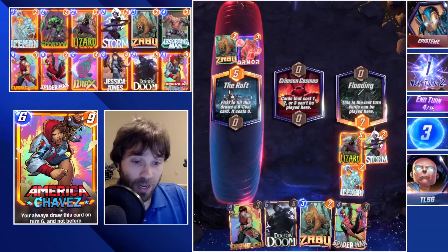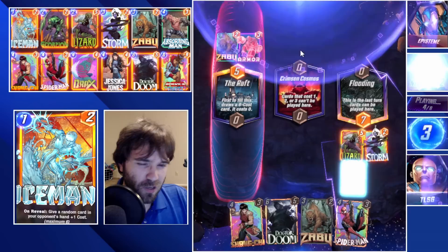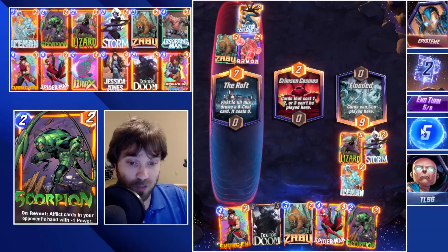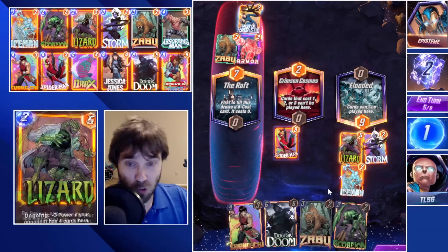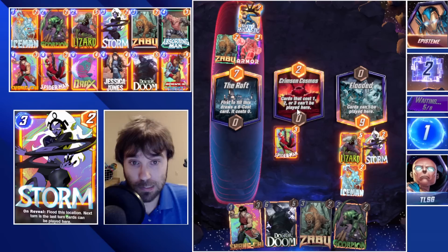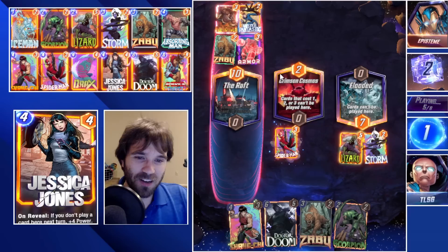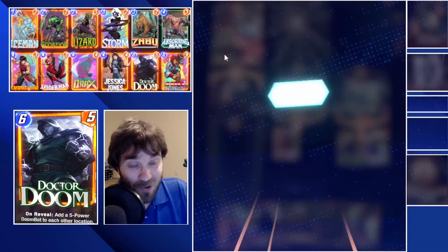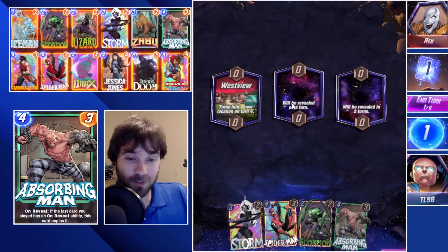We're going to give up the Raft location and compete for the middle and far right — those are our two easiest lanes to win. They use Mr. Fantastic. If they cap out the Raft this turn but don't play anything into Crimson Cosmos, we have the easy win. They'll have a zero-cost six-power card but nowhere to play it. They have two power in Crimson Cosmos but can't push anything else there. We heavily won the flooded location, so all we need to do is drop Chavez. They play into the Raft and use Killmonger — we lock them out of Crimson Cosmos. They have six resources, lots of reduced-cost cards, but no place to play them. We take the two cubes.